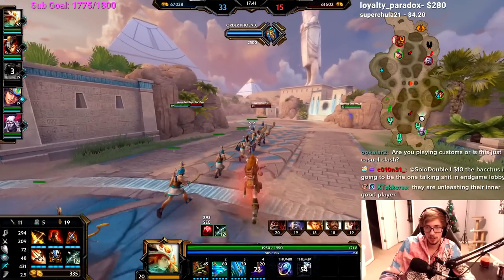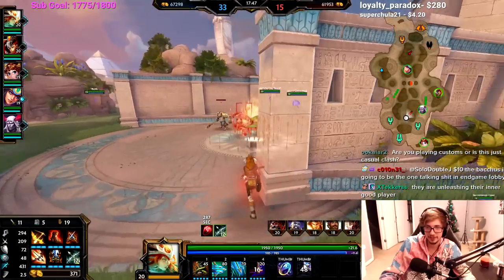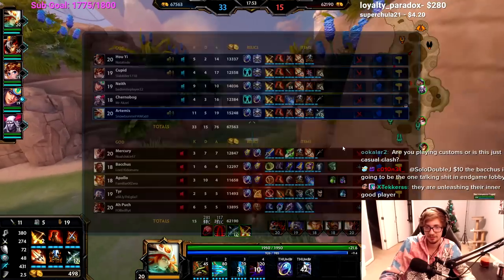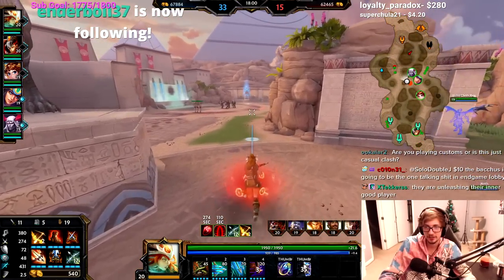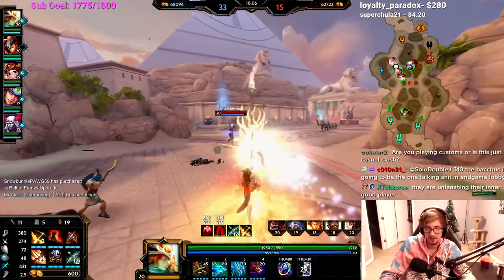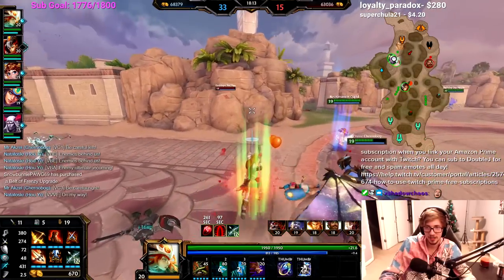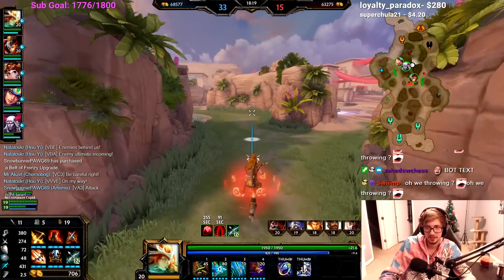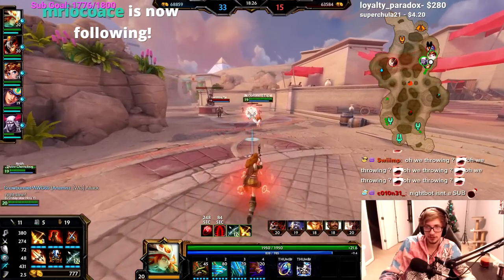We're throwing - I have ult, I'll get red buff. All of us do an insane amount of damage. As long as one person hits CC, that person is dead. Even if they beads, they might die because they get four or five autos from level 20 hunters instantly. Let's go right lane - it's lower, easier to get in there. Bakus is back - go go go! We can throw all the ults out.